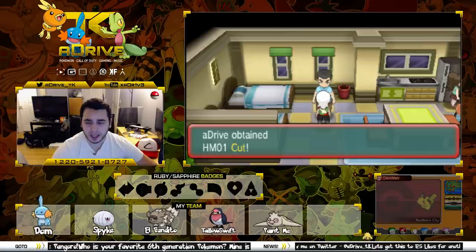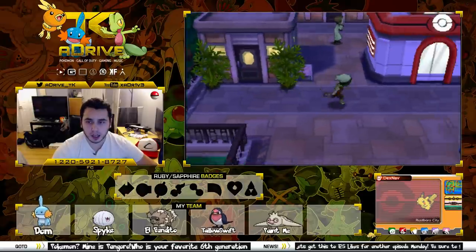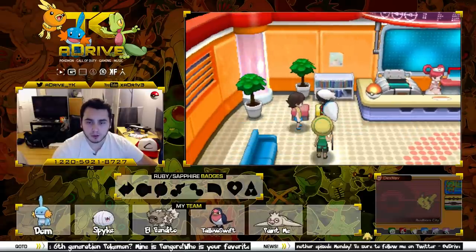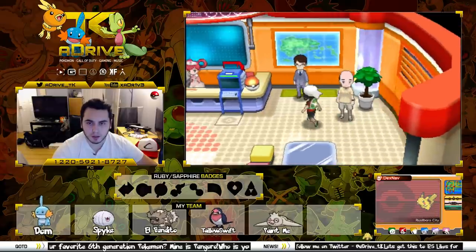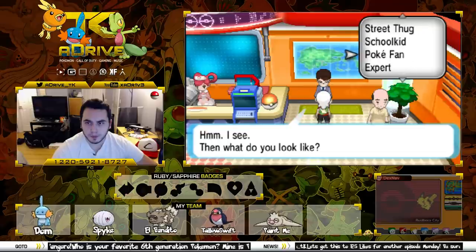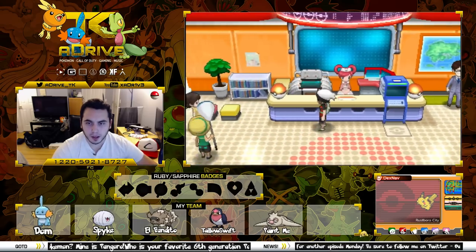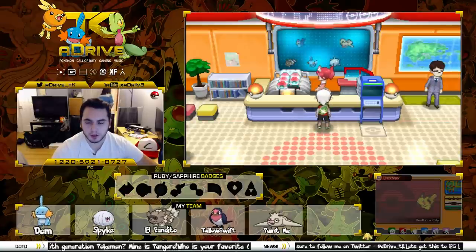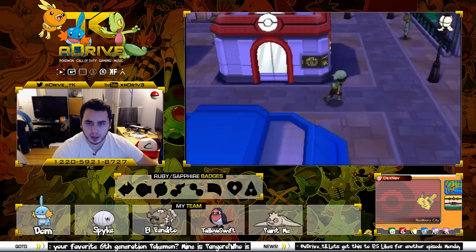HM Cut. That's another thing I've always felt about these games — I wish they made the HMs one of two things: either make all the HMs better, like make Cut an 80 power Grass move with a chance to critically hit, or make it so each Pokemon can learn four moves and then two HMs — but the HMs can't be used in battle. There are different things you could do to make it work. Let's be an Expert. Let's heal up and make sure we restore all the PP for all the Pokemon moves. There's a lot to explore in Rustboro City, so let's get a start on that.